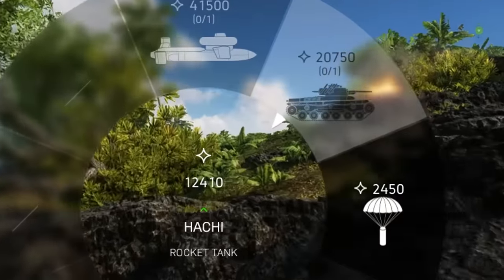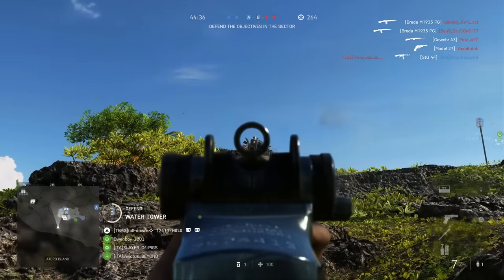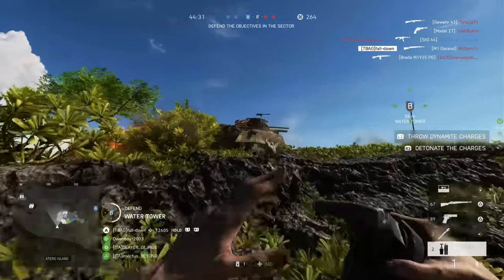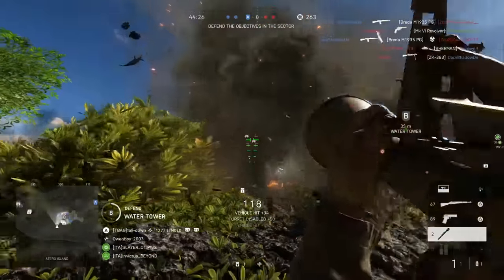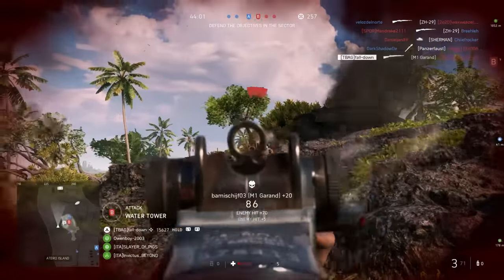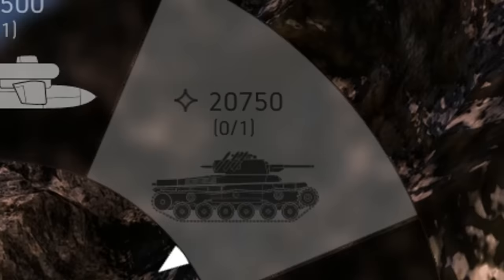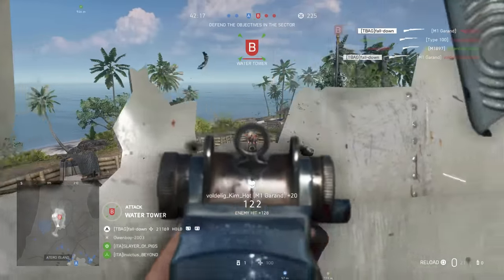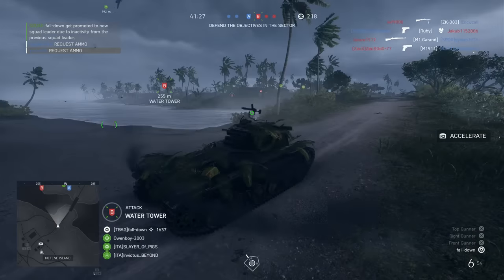Up next, we're going to try and get the Hachi Tank. First, we're going to need to have some points. We got 15,000 points and we need 20,750. Okay, here we go — calling in the Hachi, the Japanese Hachi Tank.